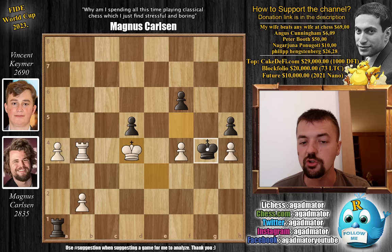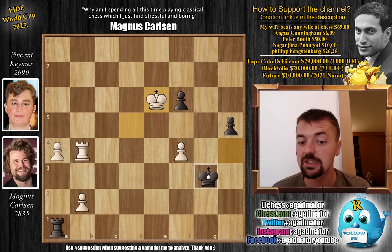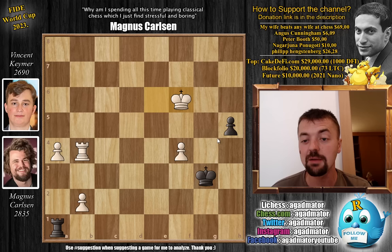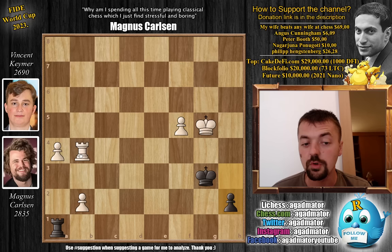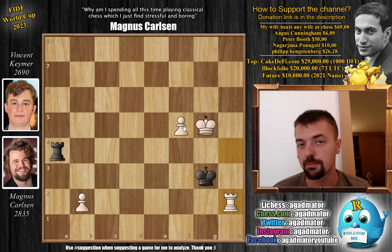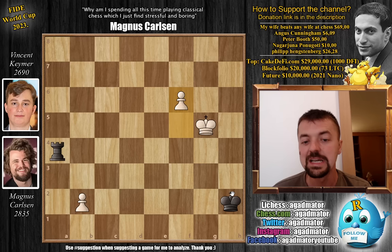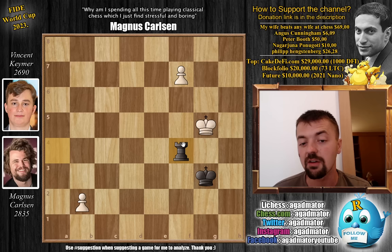After pawn to f4 check, king f5, king d4, king g4, king captures on d5, king captures on h4, king e6, king g3 — Vincent is now ready to push his passed pawn. King captures on f6, pawn h4, pawn f5, pawn h3 — there's no way to stop this pawn without giving up the rook. King g5, h2, rook h4. Vincent plays rook captures on a4, trying to give up the rook for the h1 square and queen — but Magnus plays rook captures on h2, giving up a full rook. The passed pawn will also force Vincent to give up his rook. Pawn f6, king g3 — Vincent must be careful. Pawn f7, rook f4 — Vincent is ready to give up his rook for the passed pawn.